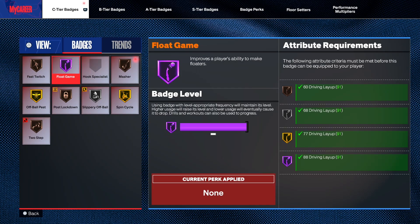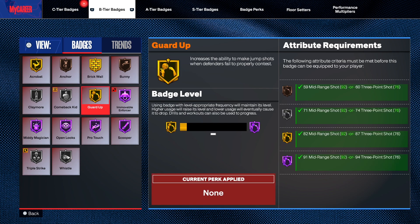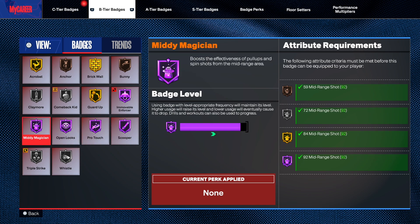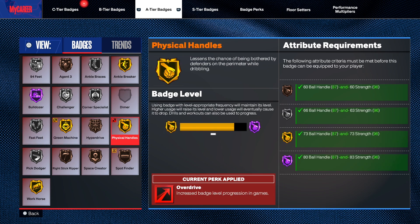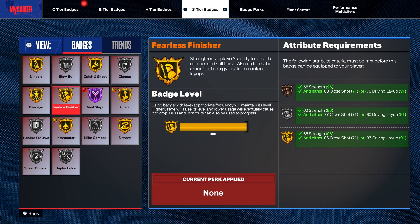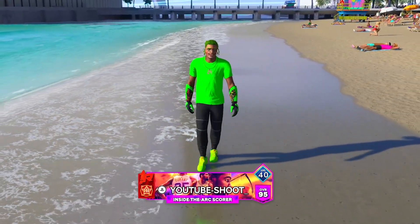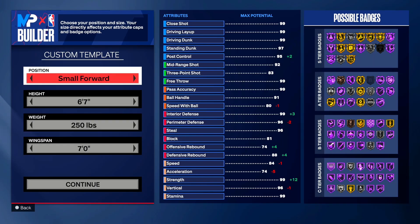Look what I got: Hall of Fame float game, off-ball pass gold, spin cycle gold, brick wall gold, movable enforcer Hall of Fame, scooper Hall of Fame, pro touch Hall of Fame, open looks Hall of Fame, mini magician Hall of Fame, agent threes Hall of Fame, ankle breakers gold, bulldozer Hall of Fame, green machine gold, physical handles gold, workhorse gold, blinders gold, catch and shoot gold, fearless finisher gold, dead eye gold, glove gold, slithery gold, giant slayer Hall of Fame, and interceptor gold. What we have here is the inside the arc scorer build — I'm gonna show y'all how to make it exactly, so copy everything the same.